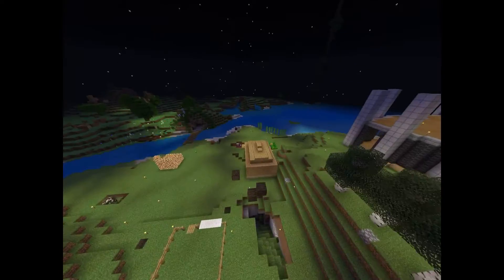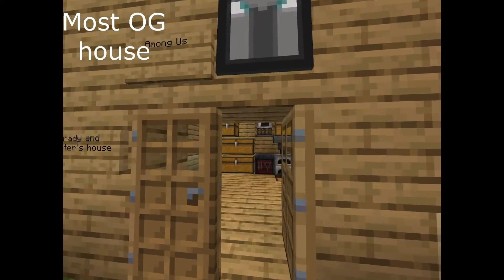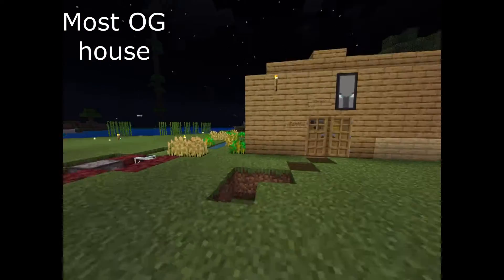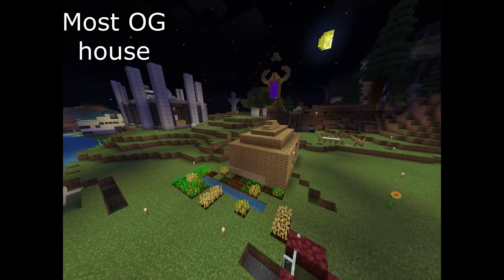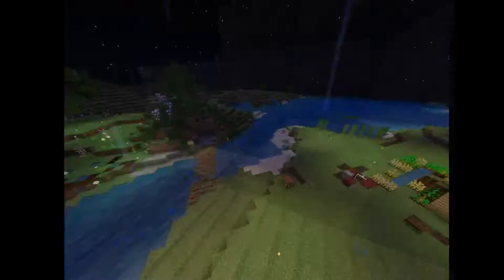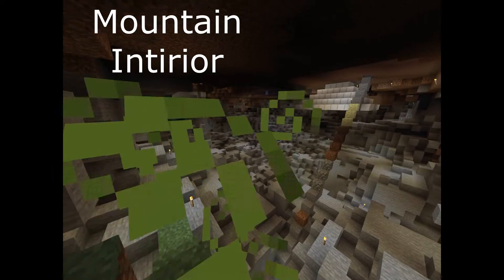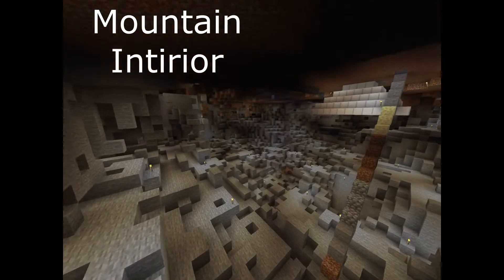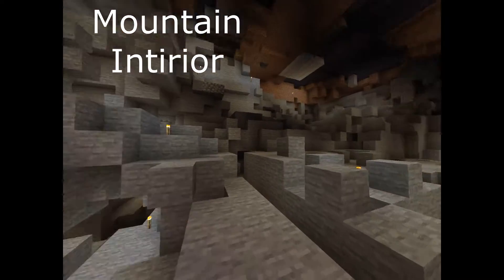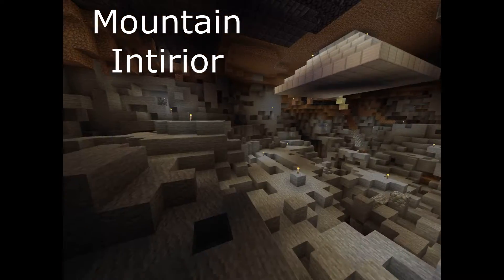Coming up here we have the most OG house on the server — Brady F's house. Very simple, not very good, kind of a destroyed area, but it's here and we keep it because it's historic. Here's an update of this underground area we've been digging out — I said it would be halfway done by the next video but I think it's maybe 40% done. We'll keep digging it out and see how much more progress we make.